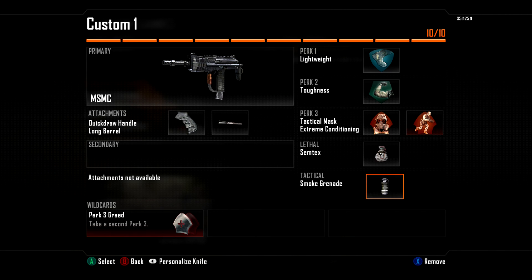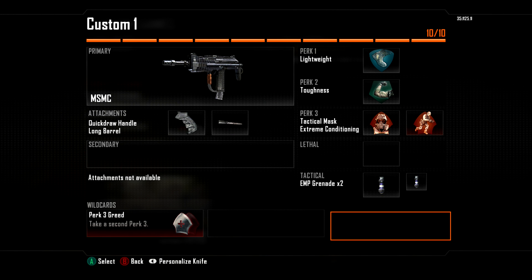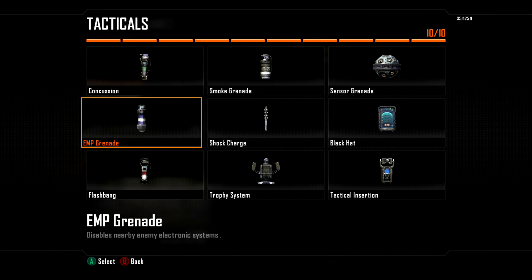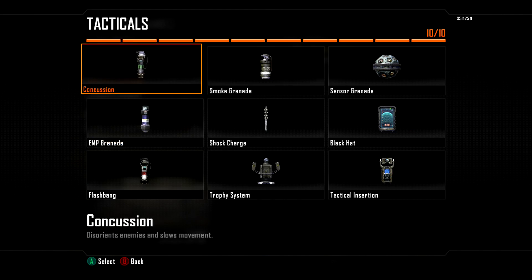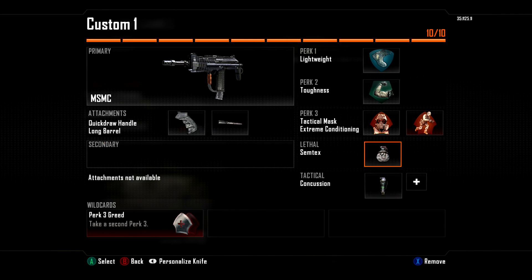Another option is double EMPs — pull those out when they get a sentry gun to EMP it. You can also use dual concussions, or a concussion and an EMP. These two slots are up to you. I don't really use a pistol even with an AR — in CTF where it's a bit slower-paced you really don't need one. The only reason would be if you're missing shots, and that's a different problem.